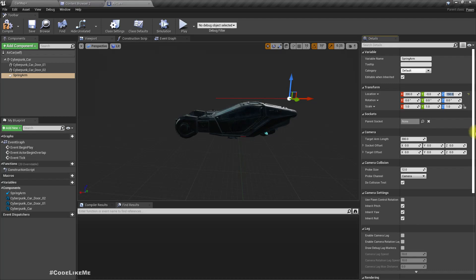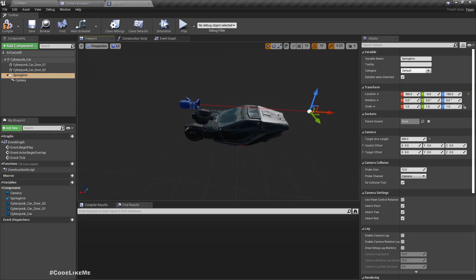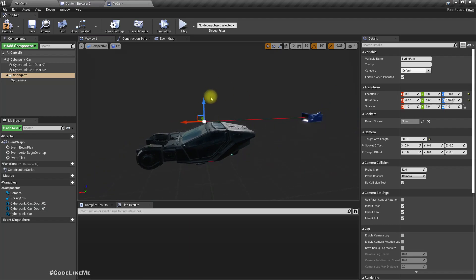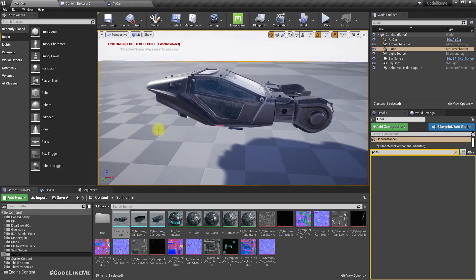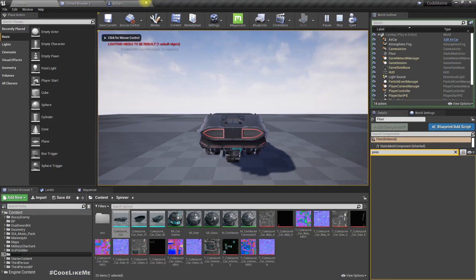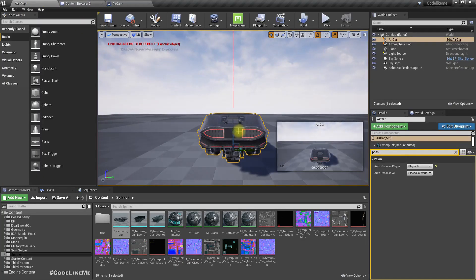Actually we just need a camera for now. Let me add and attach the camera. This is rotated — let me rotate this spring arm 180 degrees. Now if I play the game, let's see how it looks. It looks like this — great. Giving it some rotation, that's better.